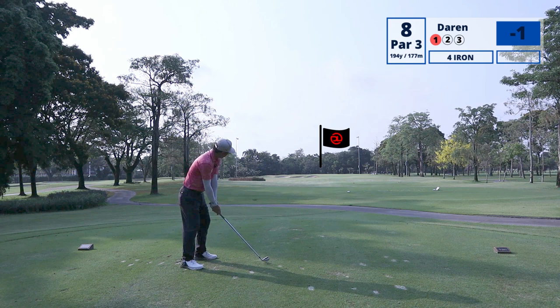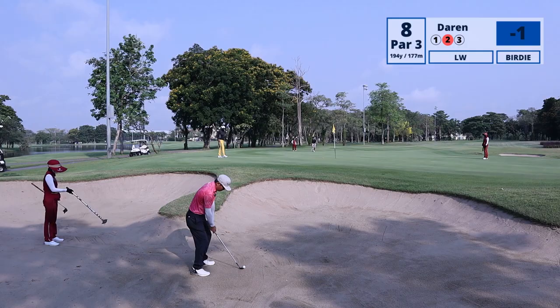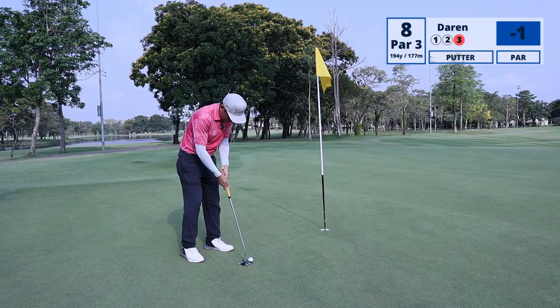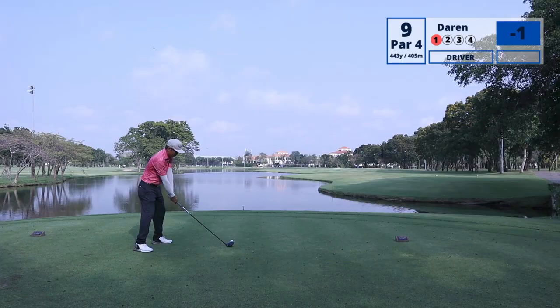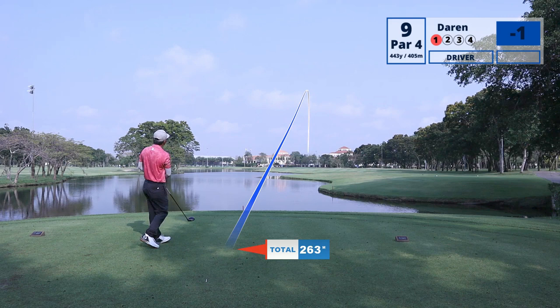On this par 3 we had 177 meters to the pin and there was some headwind. I think I took a club longer, struck this really well — the ball landed on the green and rolled into the bunker. Now I have to hit a high, soft-landing bunker shot, which is a shot I have practiced many times before and finally got to use. I've missed quite a number of greens this front nine and have to rely heavily on my short game. So how is your short game? Is it able to save you from trouble or even get you up and down and avoid big numbers?